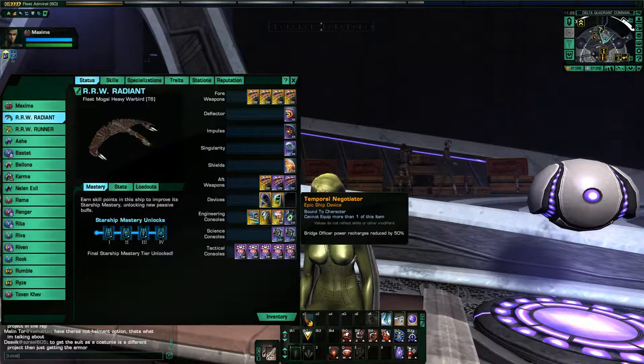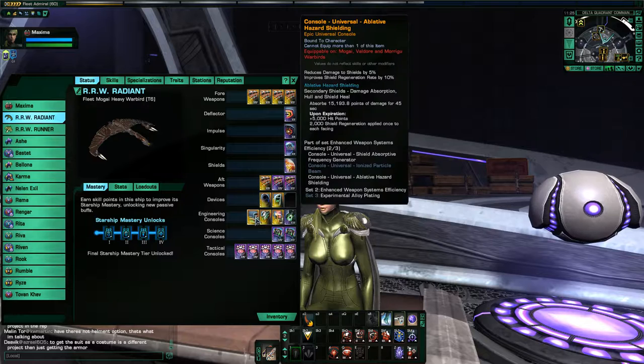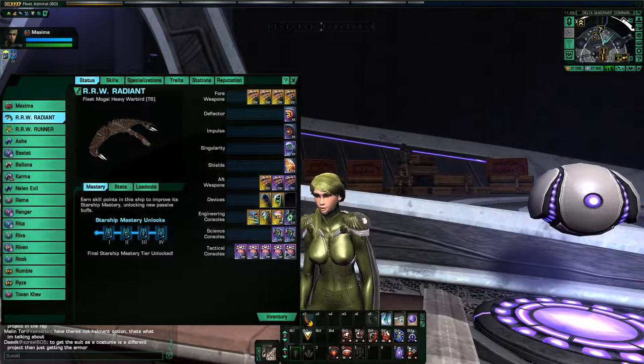For my devices, I'm using the Temporal Negotiator from the Delta Recruit event, and then the Nimbus Pirate distress call. Now, onto the consoles. So this is the fleet version, so it has four engineering, two science, and five tactical slots.